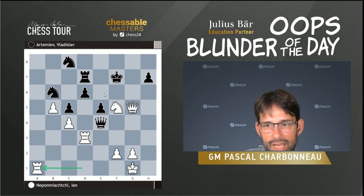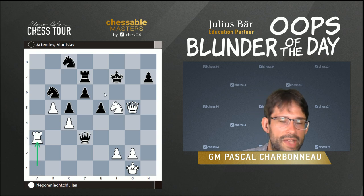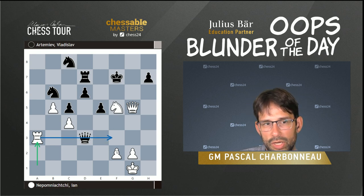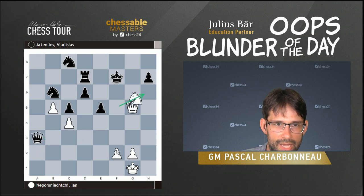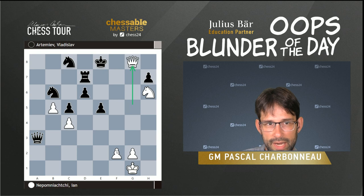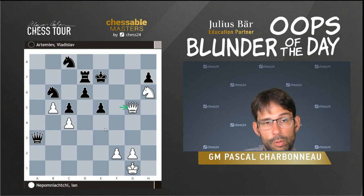Jan plays Rxa1, Qxd3, and now Ra3 — a nice move that deflects the queen away from the defense of the king. Black has to take it because otherwise white plays Rf3 and is only down a piece. Now Nh6, Ke8 — King e8 or Ke6 are the same. Qg8, Ke7, Qg5, Ke6, Qf5, and after Ke7 the game ends in a draw with Qg5 — perpetual check. The king cannot escape and white does not have any way to checkmate.